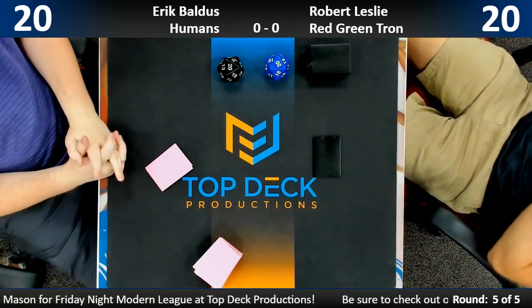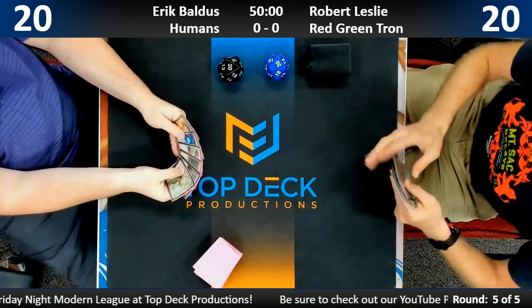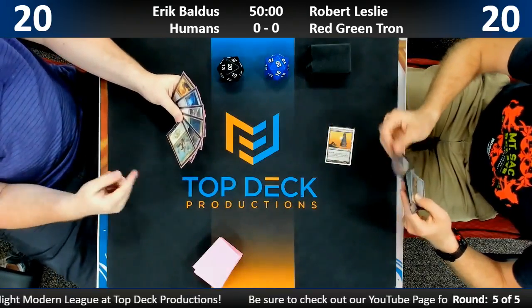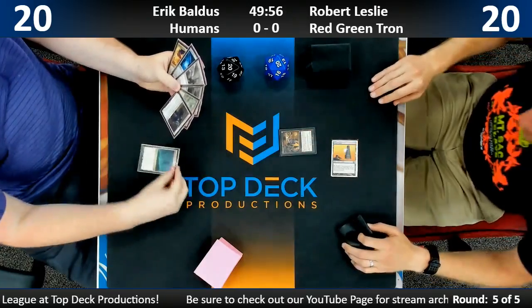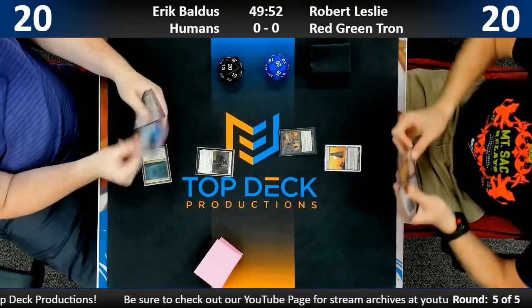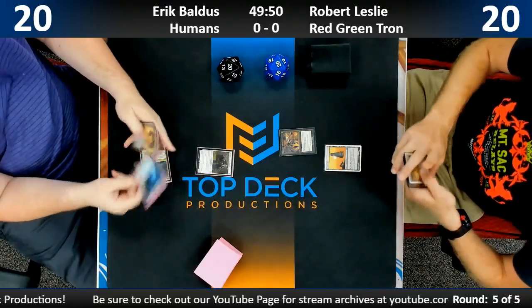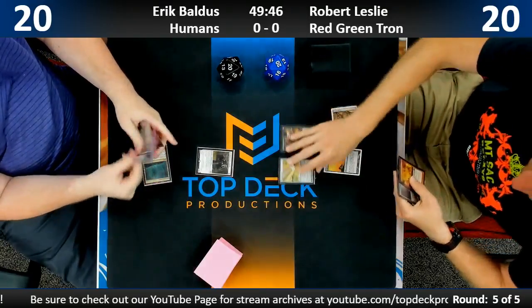We are back for the last round of the night, round number five. Eric Baldus is going to be running Humans against Robert Leslie who is on Red-Green Tron. Both players starting out with the typical turn one play — we've got a Champion and an egg.